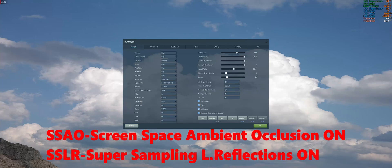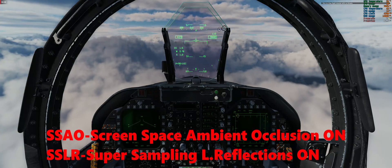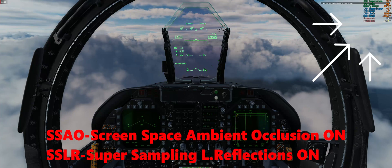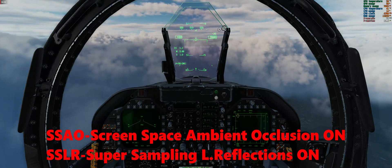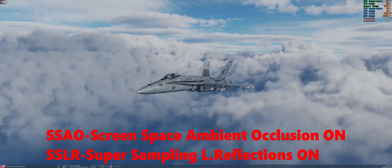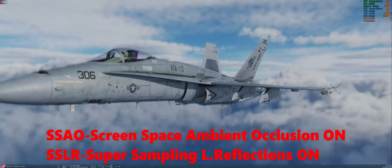We've left screen space ambient occlusion on as suggested, and now trying SSLR — super sampling light reflections. It was affecting performance by up to 20 percent previously. In this new 2.7, FPS is about 80s — it seems it's not affecting performance at all. I suggest you leave SSLR on. As you may know, light reflections look much better on water surfaces. Maybe there's no water surface here so it's not affecting much, or maybe it's been optimized. I think it's optimized now, so I suggest leaving SSLR on together with SSAO.